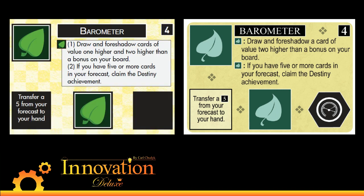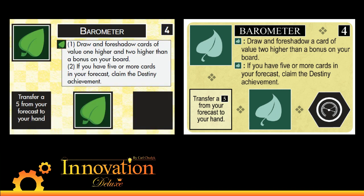Another card in the same vein is Barometer. Barometer was a little bit weak actually, so we wound up doing a recent change. Barometer now has you foreshadow two cards, which is a little bit better — so that's good because Barometer wasn't getting used. Poor Barometer.